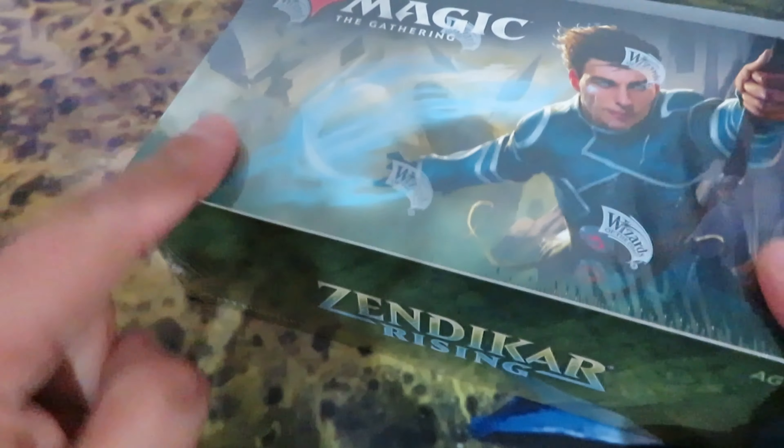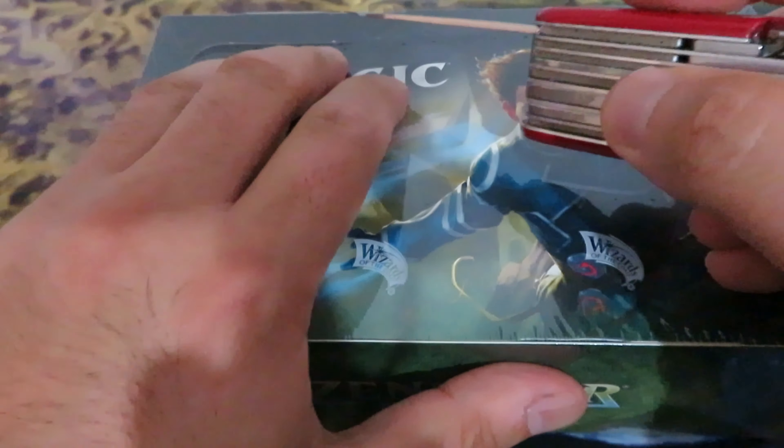E&E here. Box 5 for Zendikar Rising. Another box — let's open this box.